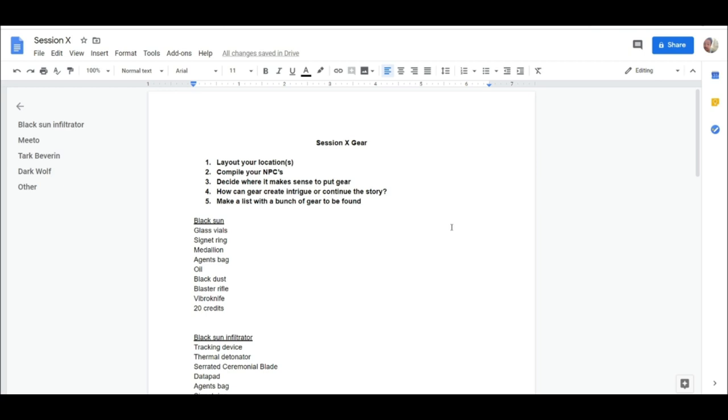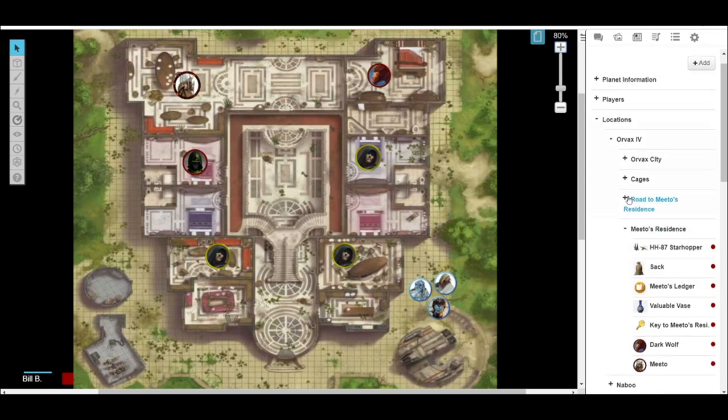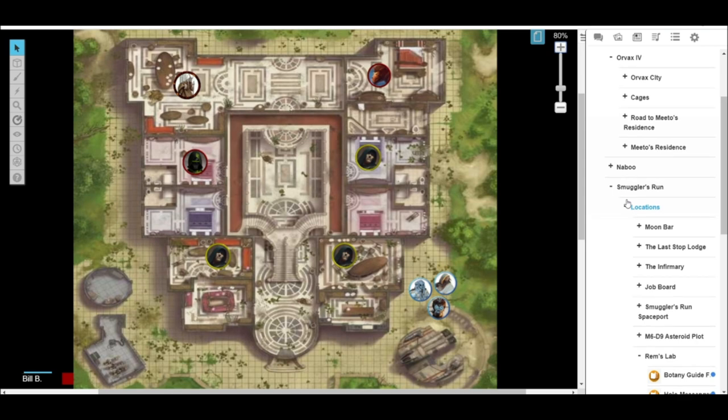I do a lot of stuff on Roll20, but you can easily do this on a piece of paper. Maybe have one piece of paper per location, put down what's important. I also have other ones where I'll put down certain NPCs or enemies I want to use. Really just write things down — create maybe three or four pieces of paper with the locations, NPCs, gear, and main story points you want to hit within a session.